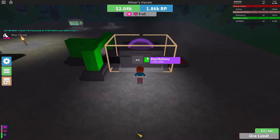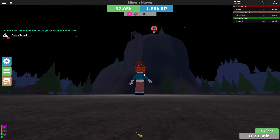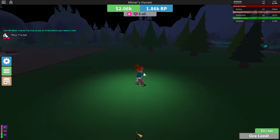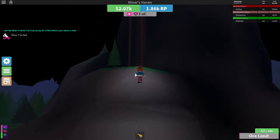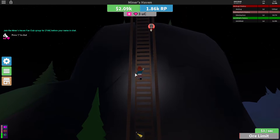Alright, once you have 50, just click it one more time to make sure, then head back to the old man on the mountain. This is pretty easy. You want to head back to the old man on top of the mountain and climb up the ladder again.